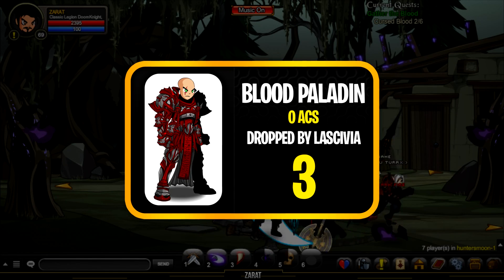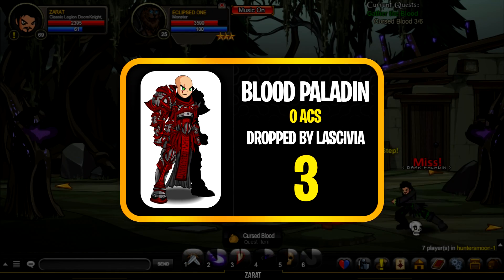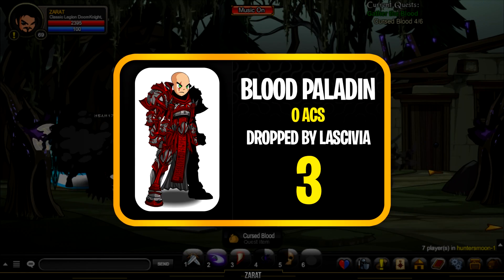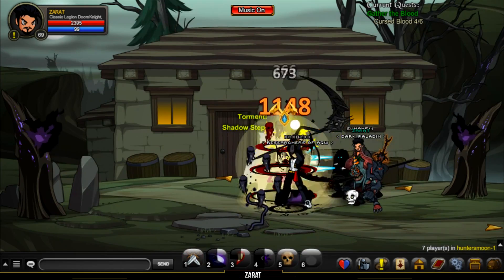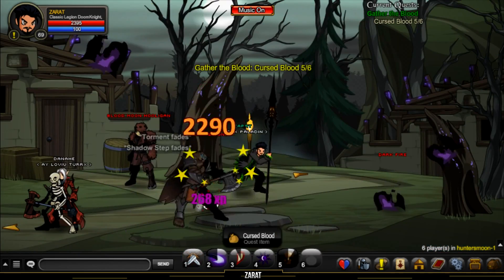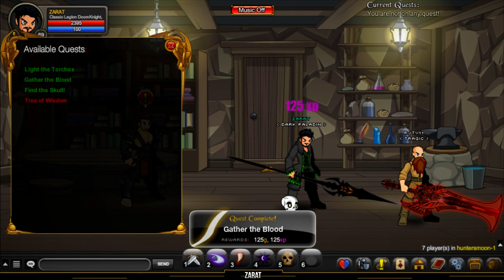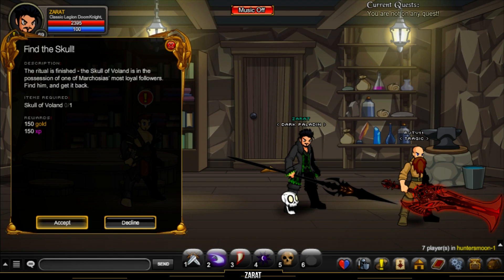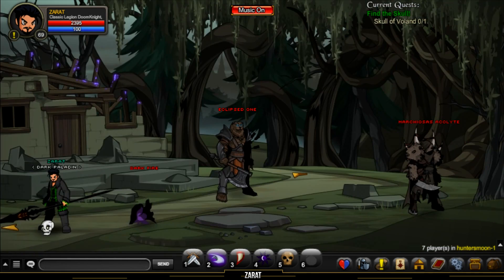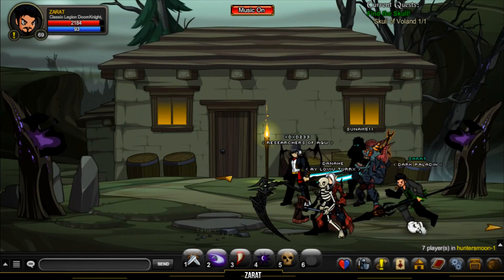At number three we have the Blood Paladin — Z's old personal armor. It's very desirable and has been in the game for a while. You can get it as a drop from Lasgivir; all the information you need is in the description. I really like the intricacy of this armor — it's so detailed but it works. I'm usually one for plain and simple armors, but I love Z's style, so Blood Paladin comes in at number three.